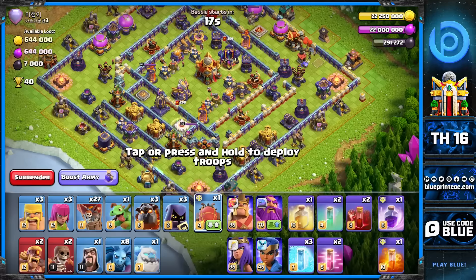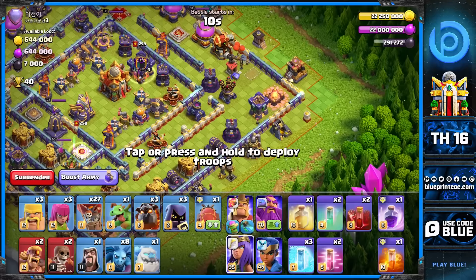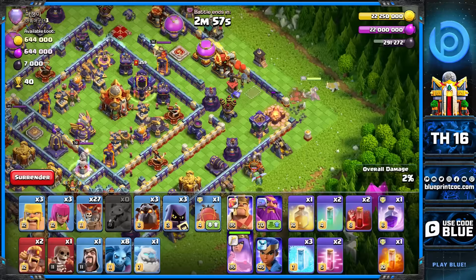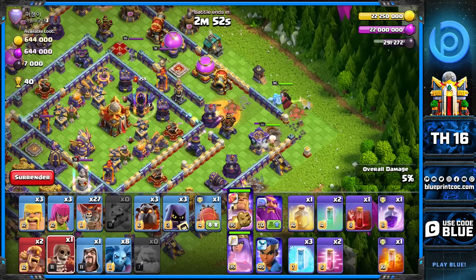We're here on this ring base with double poison and triple multi infernos. I'm going to show you the easiest approach on ring bases, which is with the blimp. Take a look at the sweepers — that way you can already tell we're gonna lalo behind them. For the sui, if you see a ring base or any style of base, you need to get either of the multi infernos. The more you get, the better.